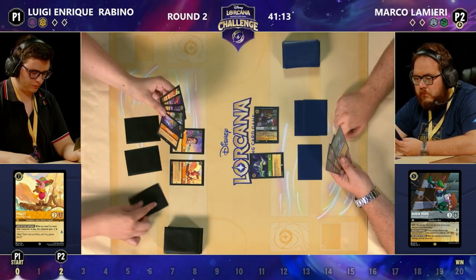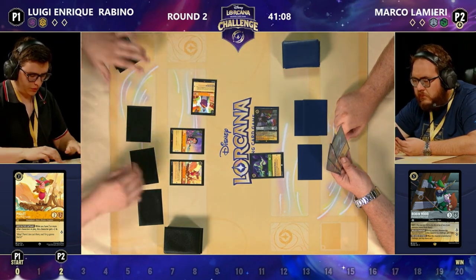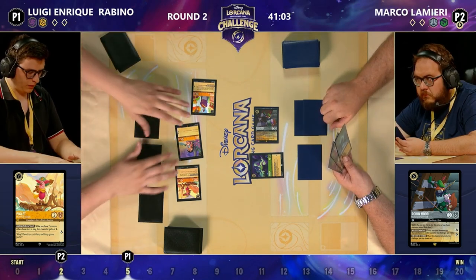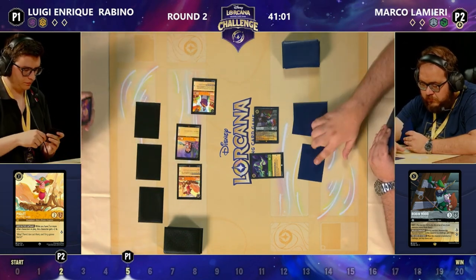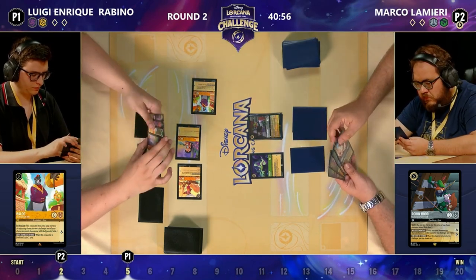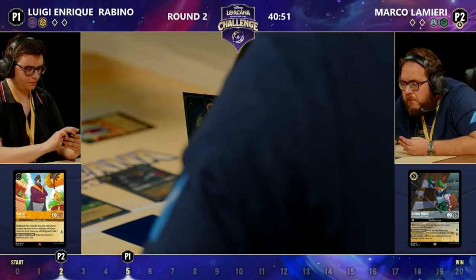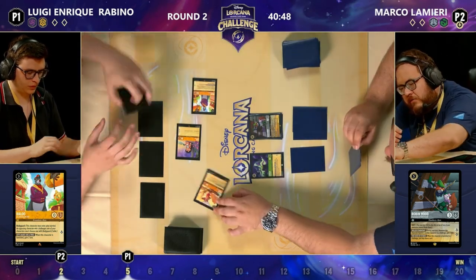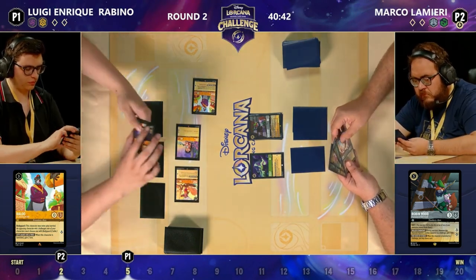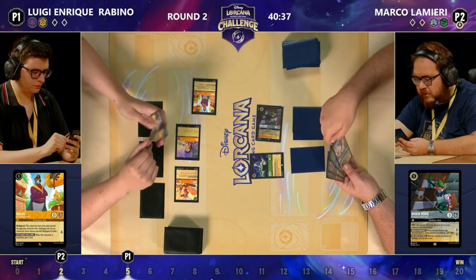That is Neverland — a really cheap location to be another threat the opponent cannot ignore, and it's going to gain lore. This is another reason why it was super good for Luigi to not quest with the Lilo. On top of that, this Piglet has now just quested for three — a total of five lore on the board now for Luigi. This Bodyguard Baloo is going to protect that Lilo. The Robin Hood can take out the Baloo, Luigi will gain two lore, but the Ursula Deceiver will then be able to take out the Lilo. At the end of the day, you're hyper aggro — you just want to get to 20 as quick as possible.